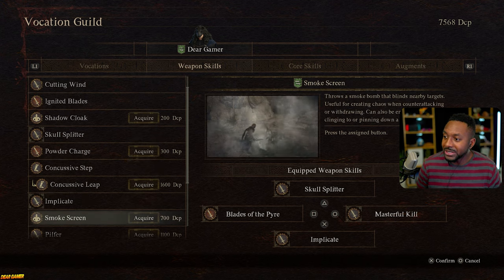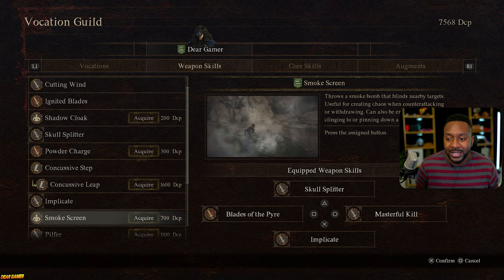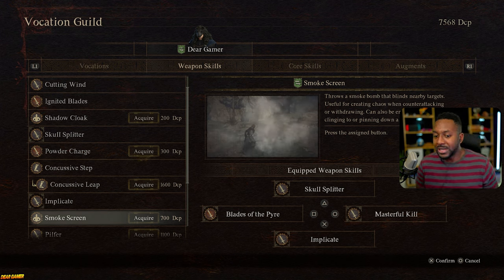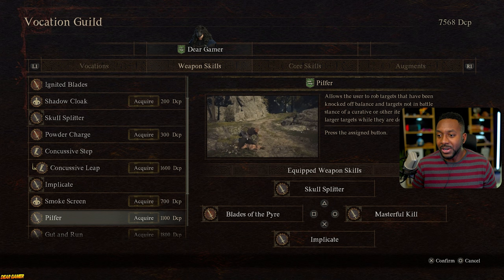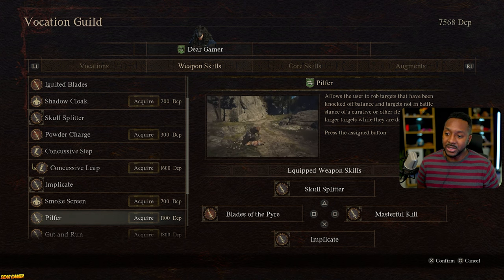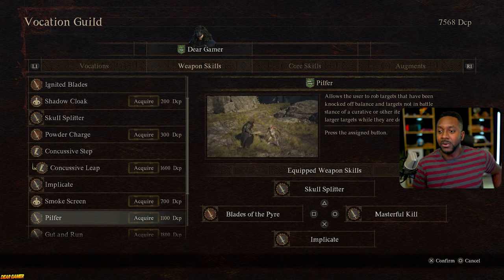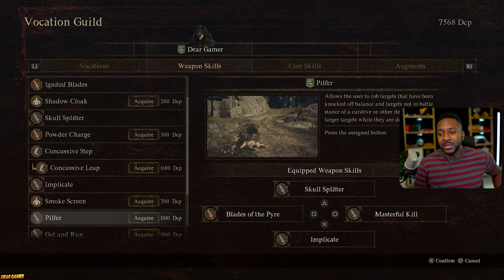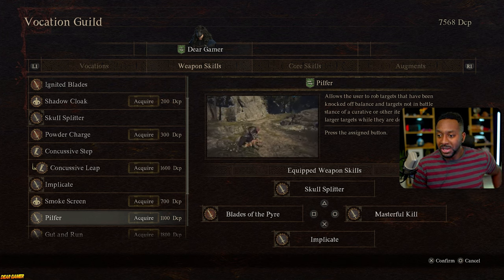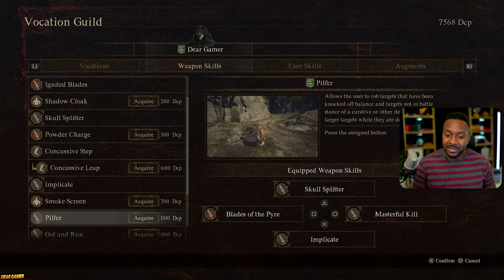Smokescreen - as you can imagine, you throw a smokescreen down and enemies are confused for counterattacking. If you want to play stealth style, that's for you. There's also one where you steal from enemies - I was reading online that in Dragon's Dogma 1 there were some unique things you could get by stealing from enemies. For me, I'm not gonna focus too much on it since I'm looking to do the most damage possible, but it's a cool play style if you want to mess around. There's a lot of options like that with this vocation.